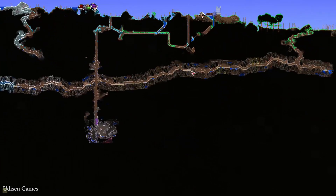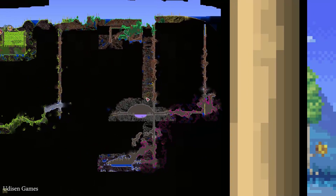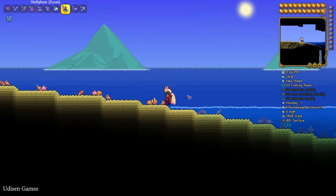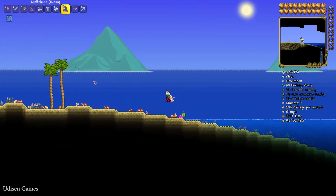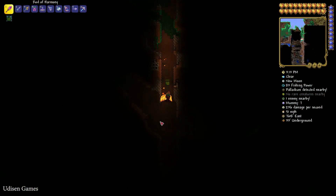Press M to open your map, explore it, and you will find the Shimmer. It is usually found near the left or right ocean, and there is always one Shimmer per map. Remember it must be a new map generated after installing Terraria version 1.4.4 or a more recent version. You can also watch my previous video with the seed with Shimmer — I highly recommend this method because it saves your time.